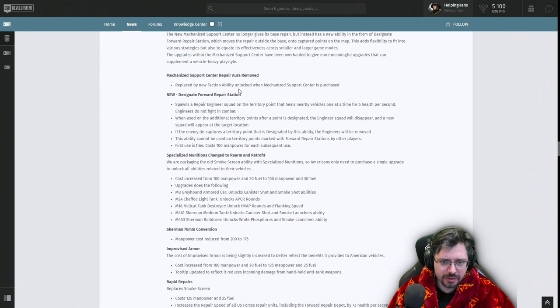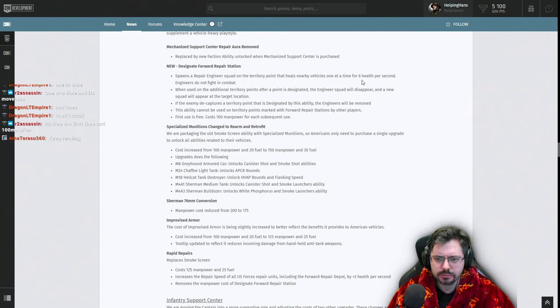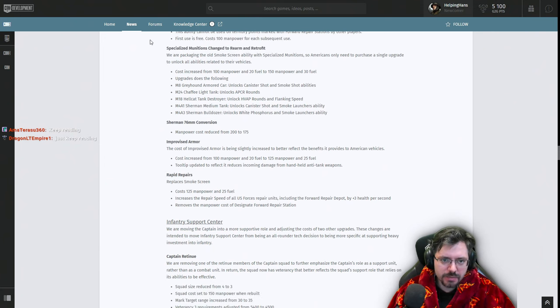The Forward Repair Station is free for the first time, and when placed spawns a repair engineer squad on a territory point that heals nearby vehicles one at a time. Engineers do not fight in combat. On additional territory points after the first, the engineer squad disappears and a new one appears. If the territory point is decaptured, the ability's engineers are removed. It cannot be used on territory points with enemy presence.